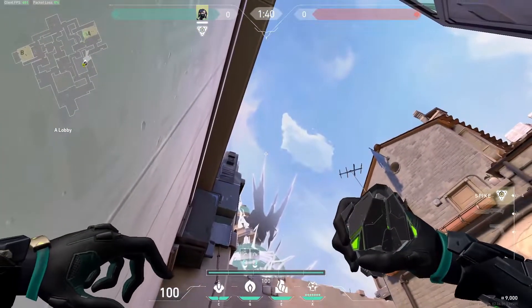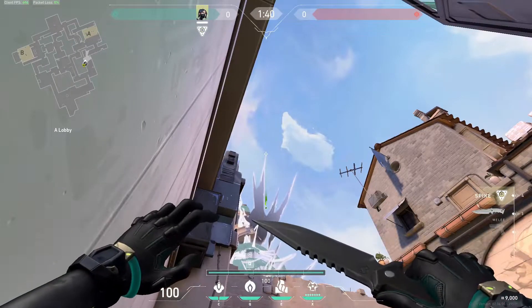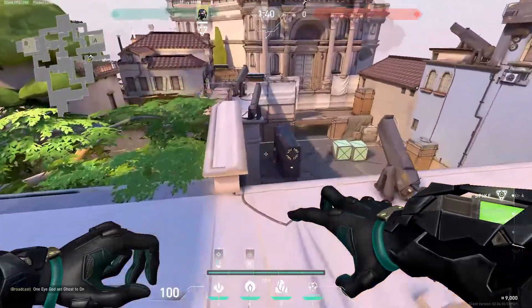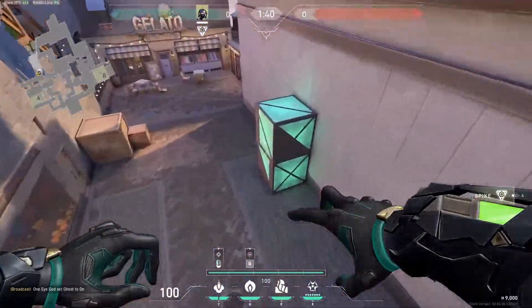Let's start off with side default — very very simple. You just aim at this point right here, and that's our smoke orb throw. Let me show you where that lands — right here.